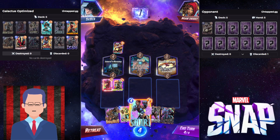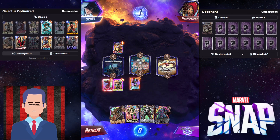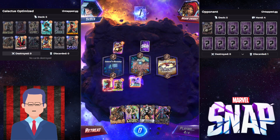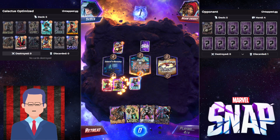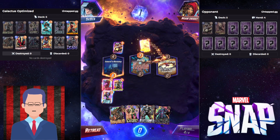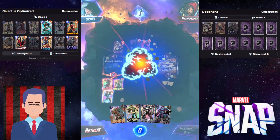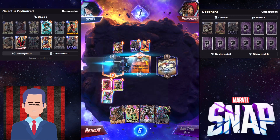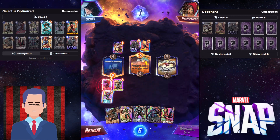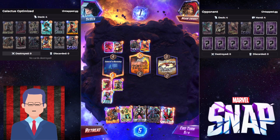We actually made the stars align. We had faith and played Iron Fist. All I had to do was top-deck the Galactus and I got it. A little bit of misplay though because they discarded Death and the Ghost Rider was quite obvious, but I didn't know where he was going to play it. So it was a little bit of a mess up, but I'm just going to follow through with the Hobgoblin and see if I can beat him.